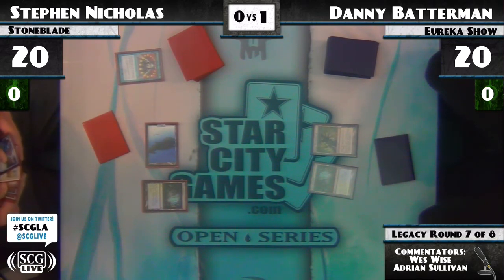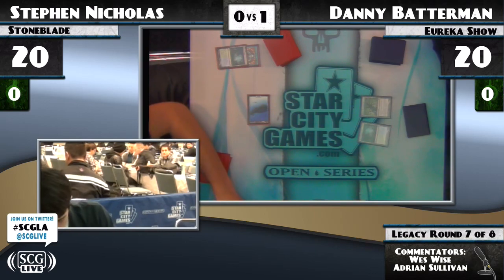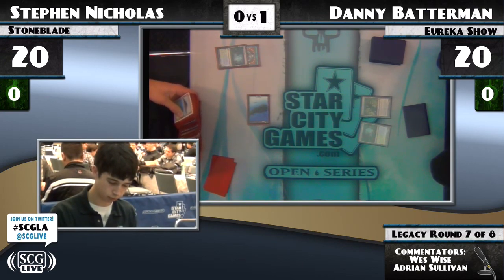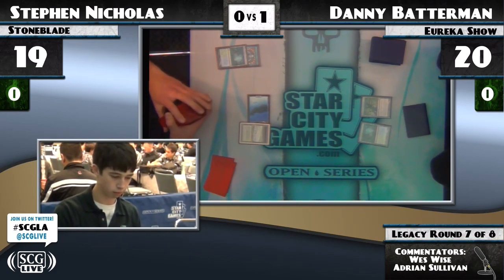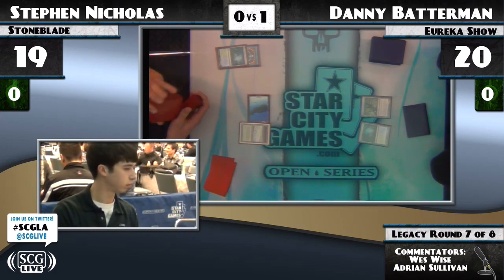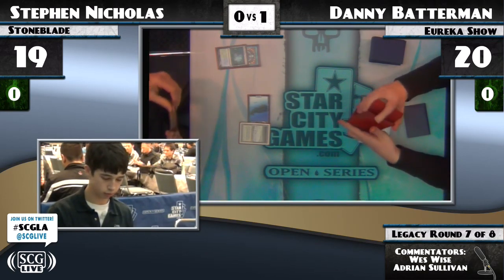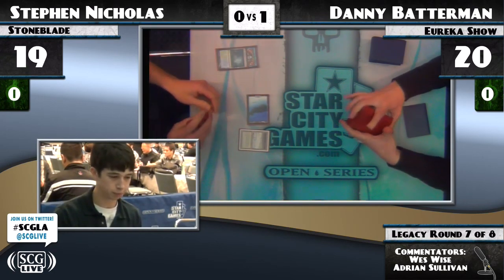It looks like he has Spell Snare too. There are cards you can Swords — Angel of Despair is a reasonable one. You never know when somebody's cheating a creature into play what kind of creature they're going to cheat into play. Blightsteel is a nice one to Sword. However, those Spell Snares are pretty much dead — not a single card in the main and only two Echoing Truths in the board, which are unlikely to come in in this matchup. He obviously doesn't know that, but he's got blue.